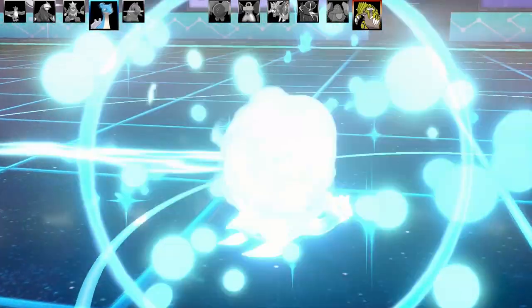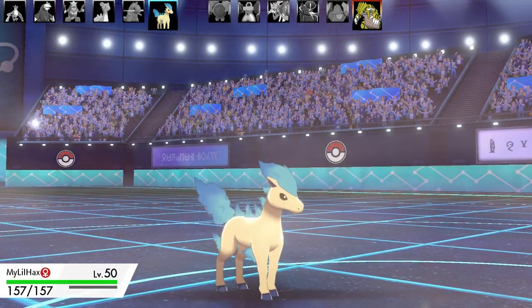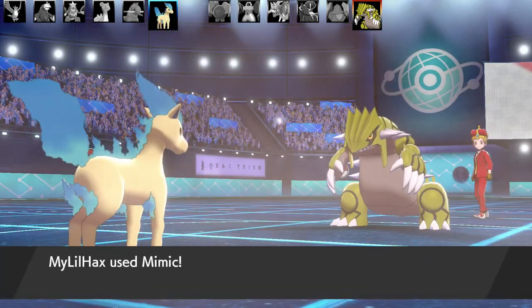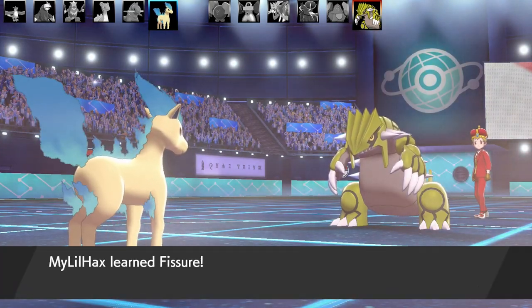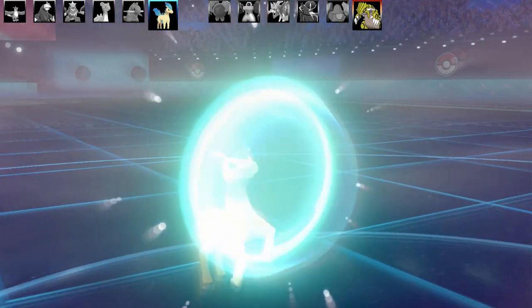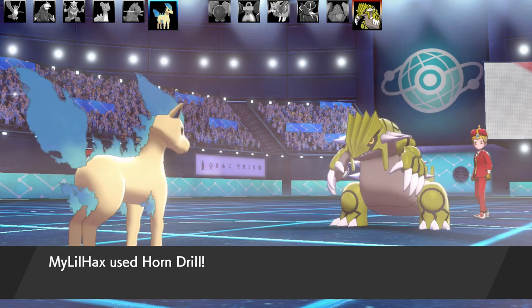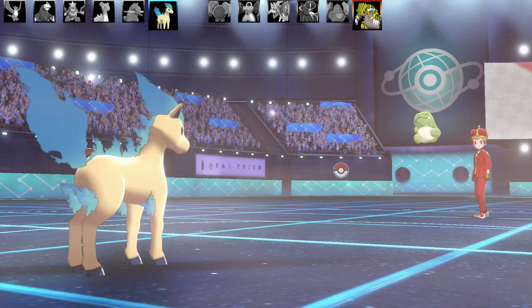All I've got left is my Pointer. I've got a most galaxy-brain plan in the world. This Pointer is different from normal — it's got Horn Drill, but I've adjusted the set: Horn Drill, Protect, Hypnosis, and Mimic. I go for Mimic on the Groudon to copy its Fissure. Fissure misses my Pointer — I've got Focus Sash as the item. Going for Protect to see what other moves it has. Groudon spams Fissure, then pops a Substitute.